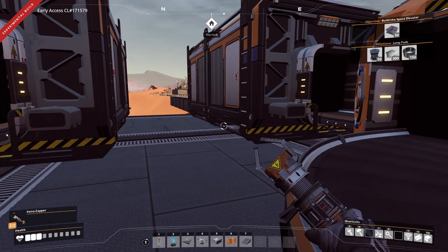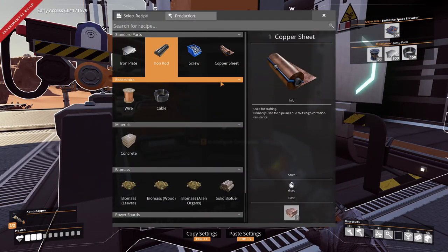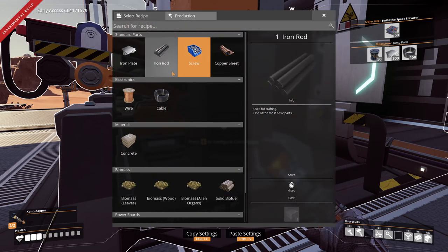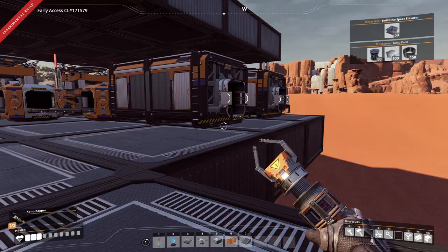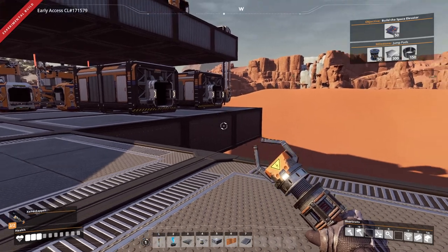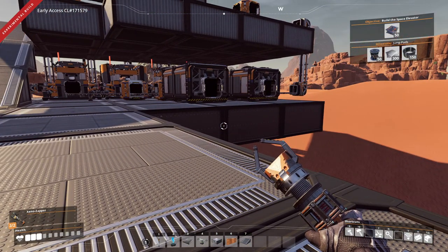Then from there, I think it's 12 constructors for all the screws. Let me check. I only need 10. 120 rods — man, we need 12 constructors. So this whole setup is just gonna pump out tons of screws. Let me get something worked up so I can get these foundations built in some sort of fashion over here, just to put the constructors on, and we'll get the screws going.